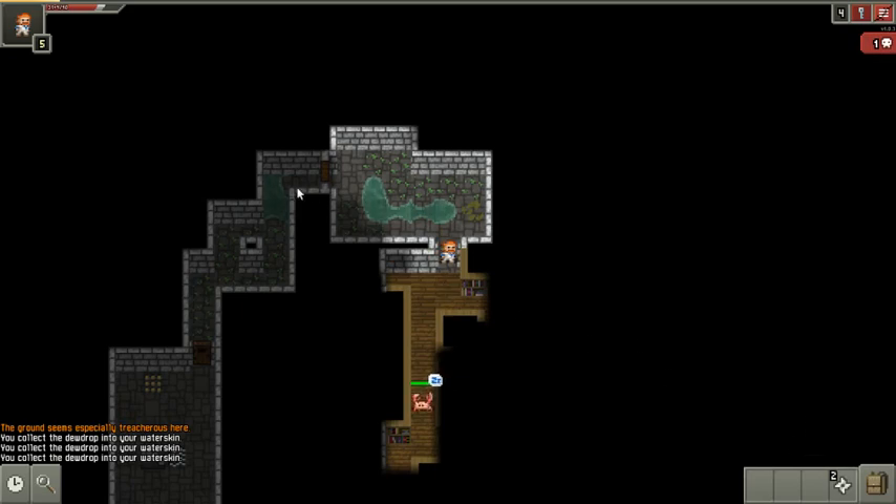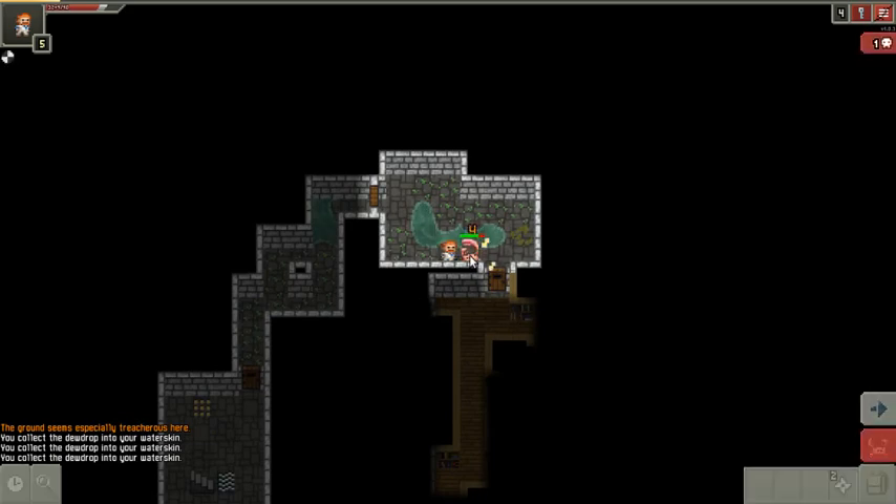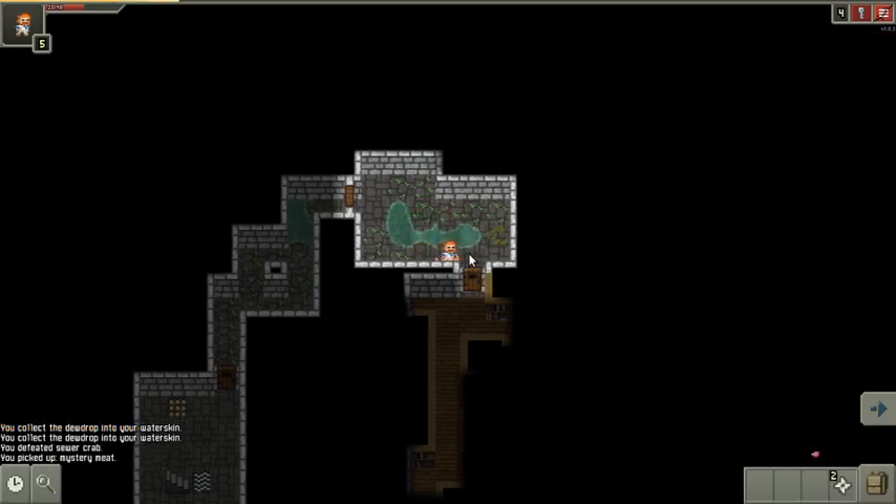That's a crab I don't want to bother with just yet. I made a little mistake there — I tried to move a couple squares instead of one. Moving one at a time is a great idea. This is a turn-based roguelike, so you can take your time. You don't need to move fast in this game. You can move slowly and you'll be fine.